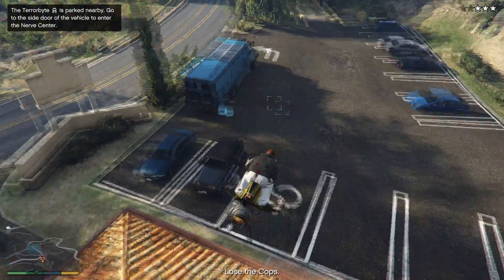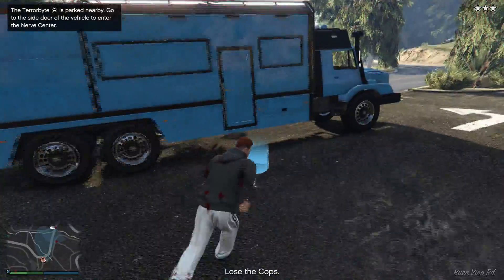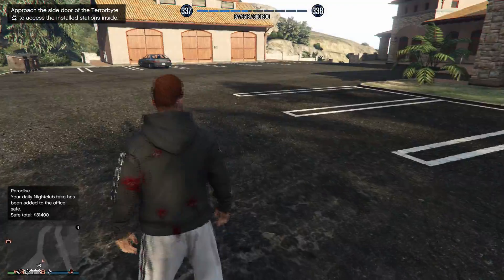After this, it's a very easy and simple tactic of losing the cops. If you own one — which if you have an Oppressor Mark II, 9 times out of 10 you should have the Terrorbyte — just request it and then enter that way. You will instantly lose the cops and we can move on to the next prep.